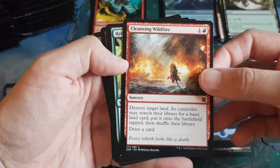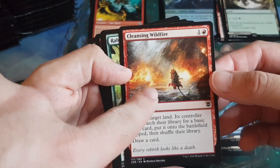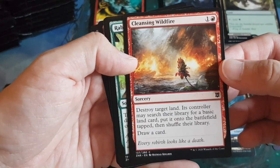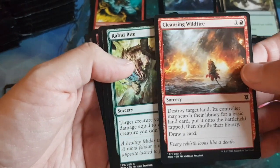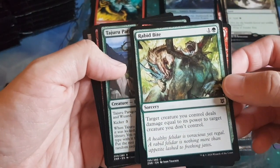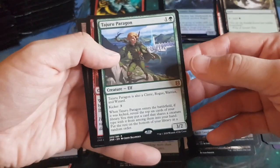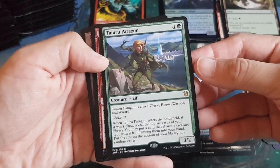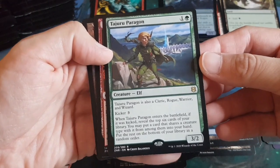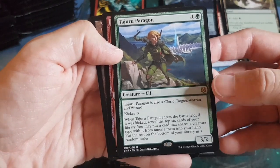Wild card slots: Cleansing Wildfire — destroy target land, very nice — and then another sorcery, Rabbit Bite. Rare mythic slot: Tajuru Paragon, an elf creature that follows the party theme — it's a cleric, rogue, warrior, wizard, and elf all at once. Not too keen on the party theme but we'll see.